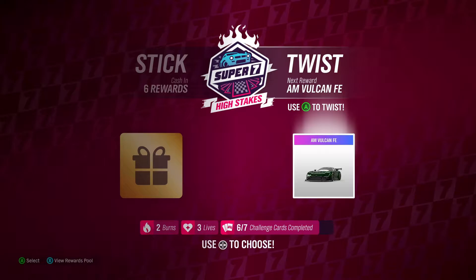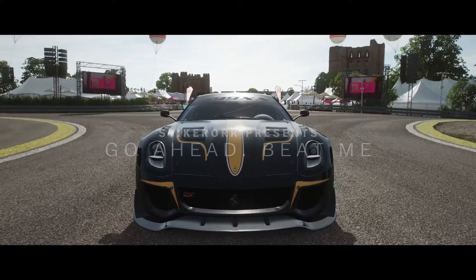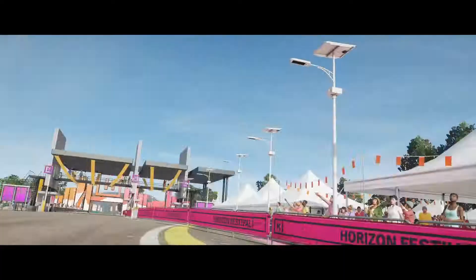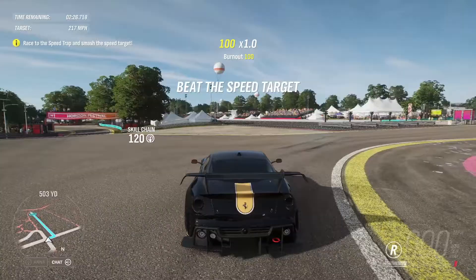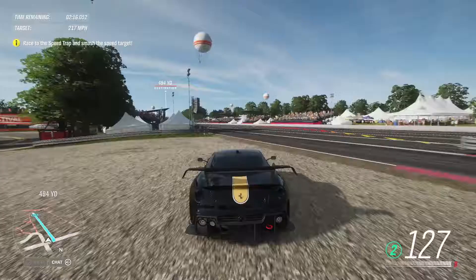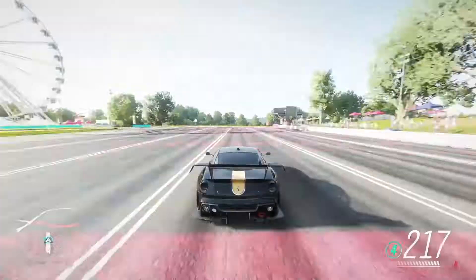The reward for challenge seven is the Aston Martin Vulcan Forza Edition. I wouldn't say it's the best Forza Edition car, but it's a Forza Edition car nonetheless — not terrible. We'll jump in and see if we can win it. We're in the Ferrari 599-XX EVO and we need to hit 217 miles an hour. The drag strip is right there — we've got two and a half minutes. We backed it up and we got it. Challenge complete.